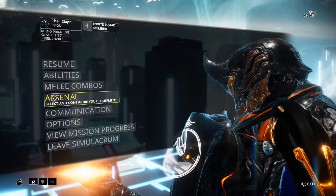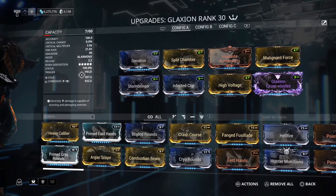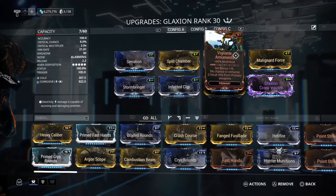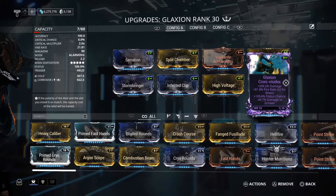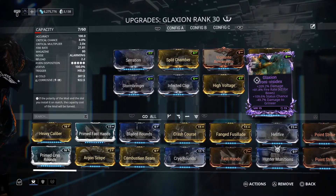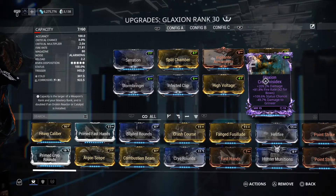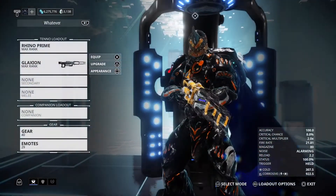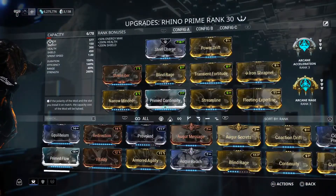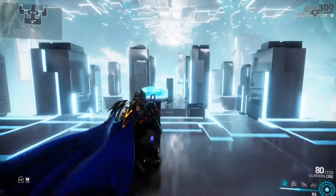Today we'll be testing out my 8 Forma Glaxion. It has 100% status even without the multi-shot calculated in, a shit ton of damage, a lot of fire rate, and a lot of status on my Riven. I have about 922 corrosive damage, and Rhino will have the basic arcanes, acceleration and rage. So let's get them out.